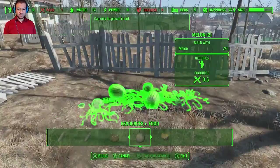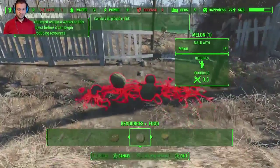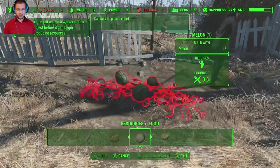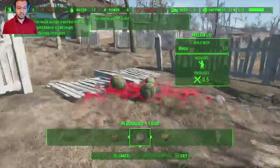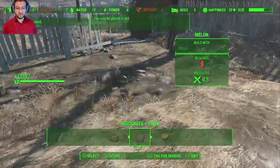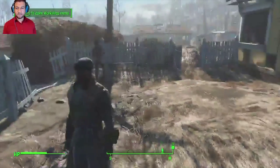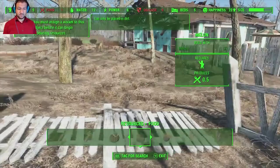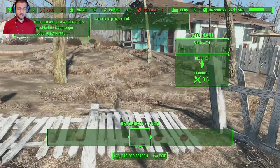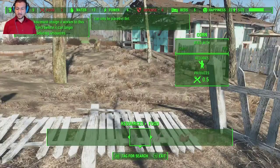Looks like this might be the difficult part — finding food and finding how to set this down. I just want to plant my melons. Looks like we have melons planting. Our food is not at two. I feel like food is going to be the hardest thing to do because we don't have much of anything as a food source. That is something we'll have to come back to.